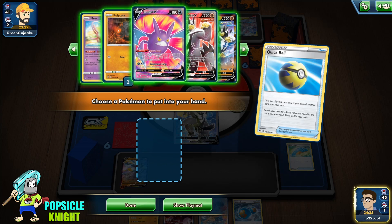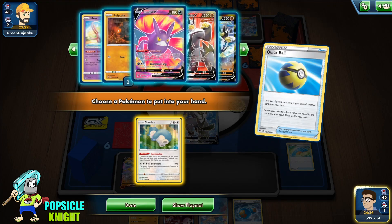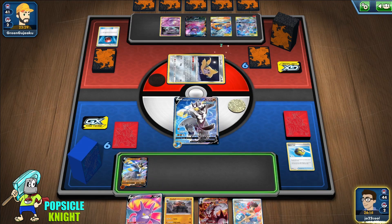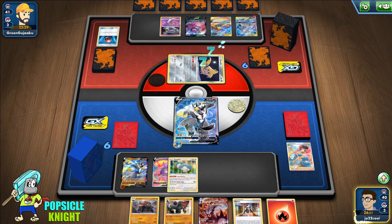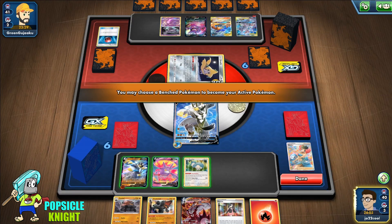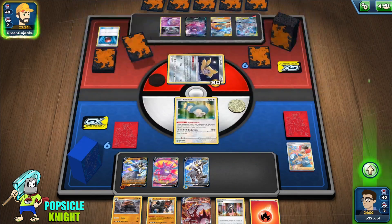Should I get a Roly-Coly? If I get a Crobat we'll only get two cards. Let's thin out our hand by attaching Rapid Strike Energy to the active — that way we have two options. We get a Snorlax. I'll just Strafe and retreat into Snorlax, give up one prize — that's fine, we have a Marnie anyway.